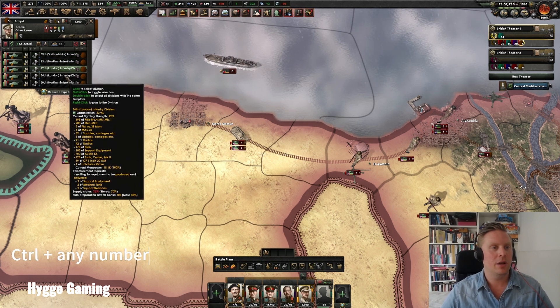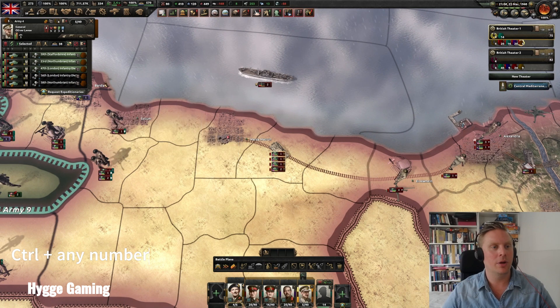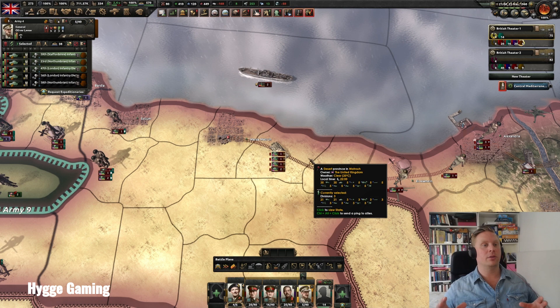The first thing is a simple thing to do: just assigning a hotkey. Control 1 for these three and Control 2 for these two. This gives us an easier way to cycle through them and be able to control them better.